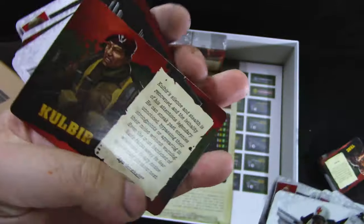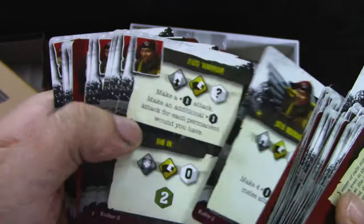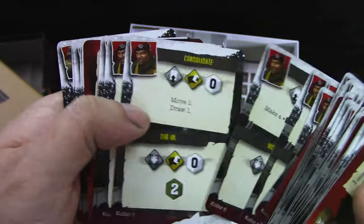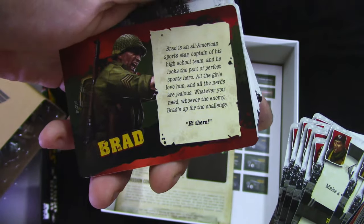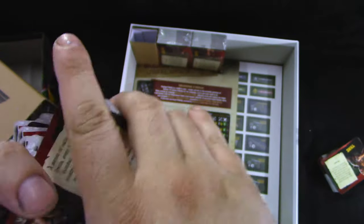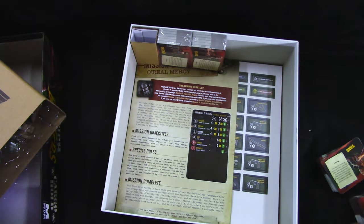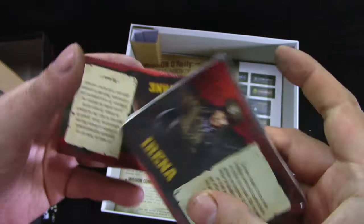We get Björn, then crazy Björn, then we get Kubir. The last one is Brad and all his action cards. These two decks are actually in French so we don't need that.